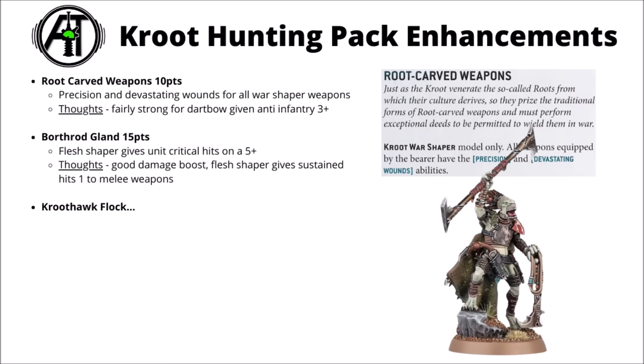Finally for the Hunting Pack we've got their enhancements. For 10 points there's Root Carved Weapons — this one gives Precision and Devastating Wounds to all Warshaper weapons. This seems far more relevant on the dart bow shooting given that it's good range and gets anti-infantry 3+ meaning you could be pretty reliably handing out Devastating Wounds if there are enemy infantry about. If you are taking a Warshaper then this is a really quite reasonable include — it makes their damage go from pretty underwhelming to genuinely kind of interesting. The Boar Throg Land is 15 points and is Flesh Shaper only — this gives you critical hits on a 5+. The Flesh Shaper's enhancement gives Sustained Hits 1 to melee weapons for your units, and the maximum melee weapons you could use would be Kroot Carnivores in a big squad of 20; a big plus 50% damage out of them potentially.